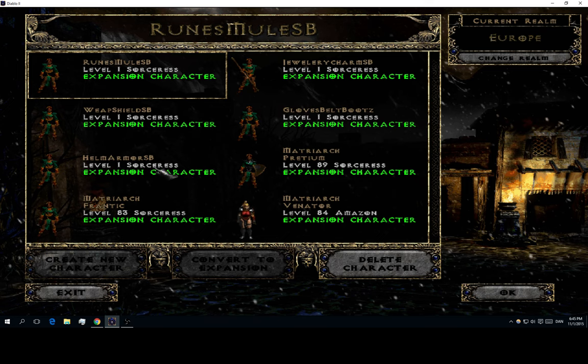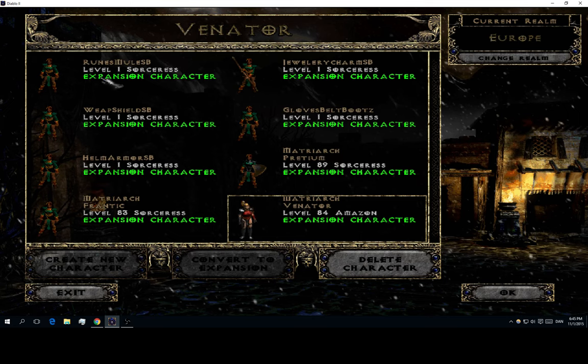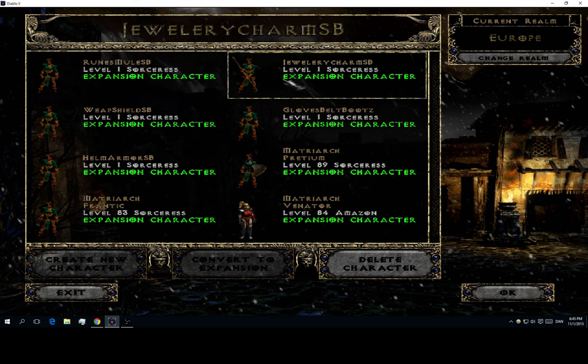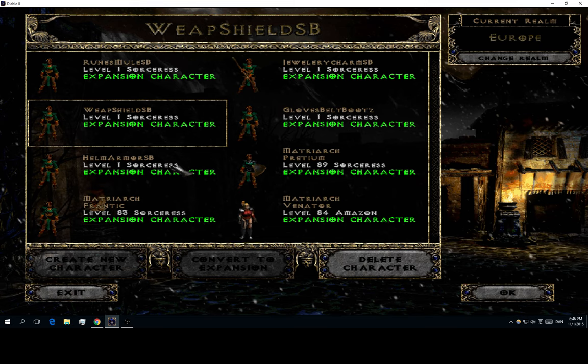Right now I am on a character where I only have 3 leveled characters and the rest are all mules. The first tip I want to give is when you make a mule, make the names easy. I have made mine with some really good names: Runes, Jewelry Charms, Weapon Shield, Gloves, Battle Boots, Helm Armour. Be creative. This can really help when you are looking for that one item that can make or break a trade when you are in a hurry to find something.